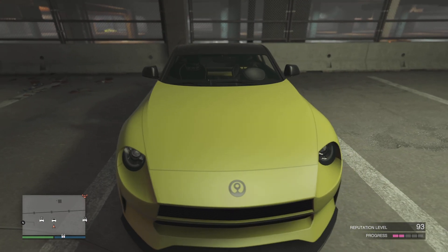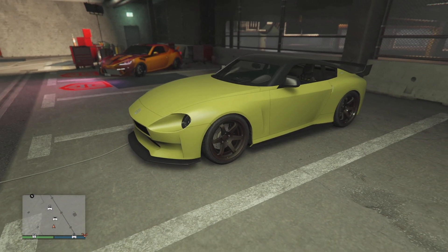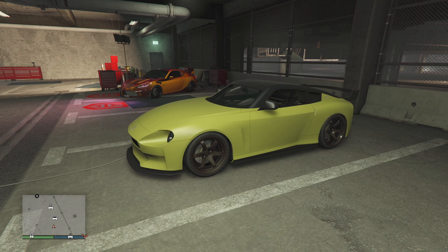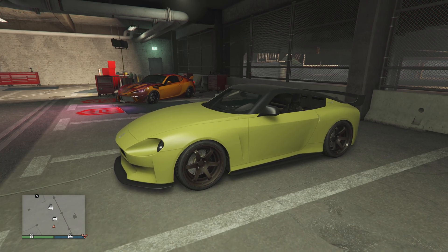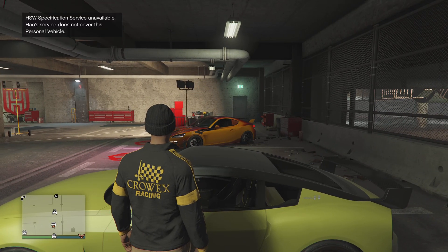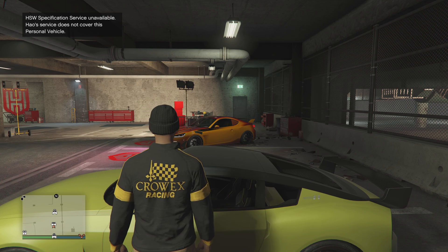All you have to do is bring one of your friends into the Car Meet that has the car you want. Get them to come in and call out their car. Once they call out their car, just walk over to the door and press square on it. You'll see it says it does not cover this personal vehicle because it's mine — that's just as an example.